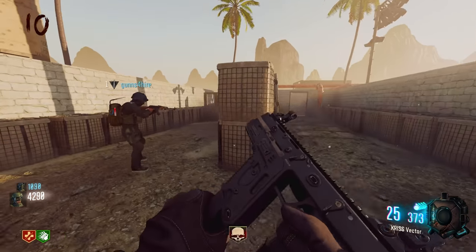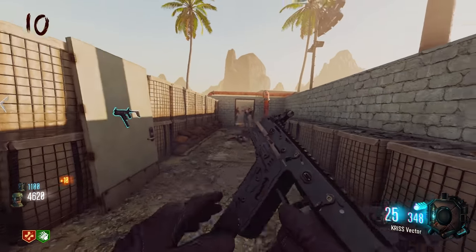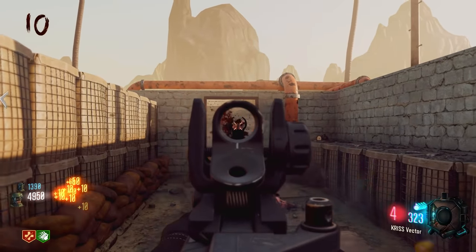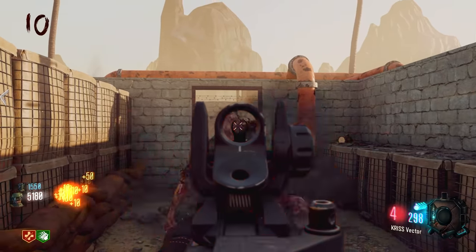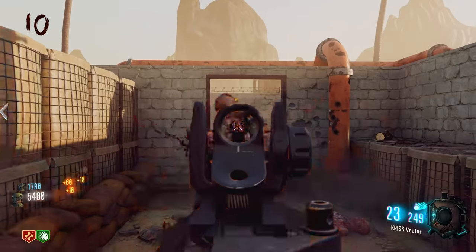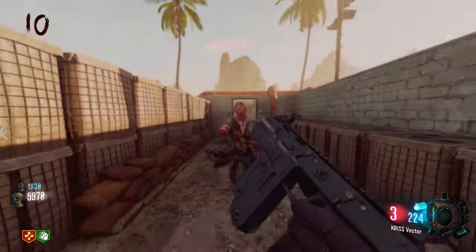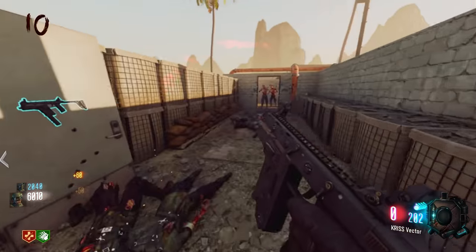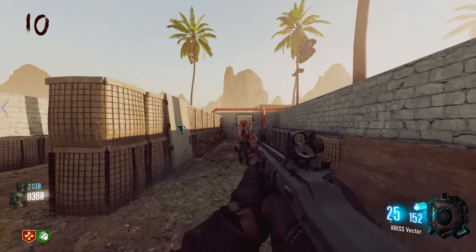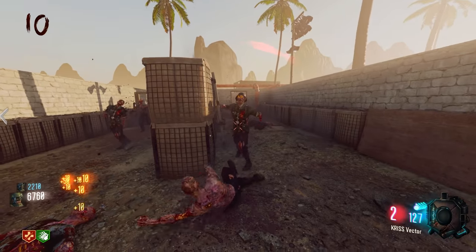It looks like an AK though. The RPK is just a longer, heavier barrel with a bigger magazine. We need to find Double Tap - little guns need it. Try and make a crawler. Oh I got a guy right beside you! This Vector is not killing at all.